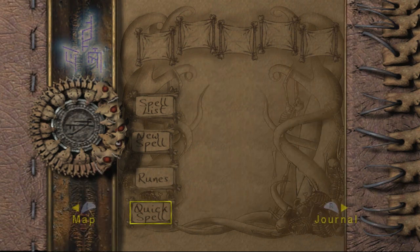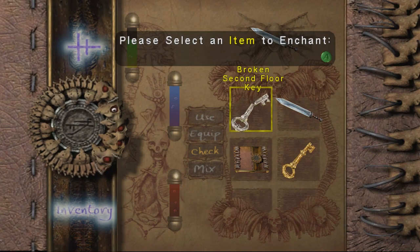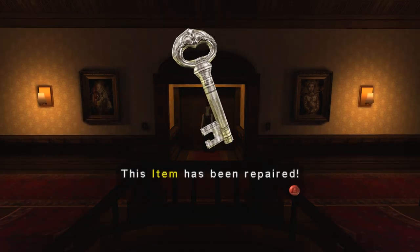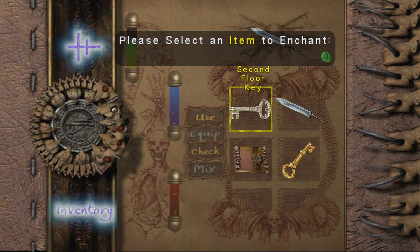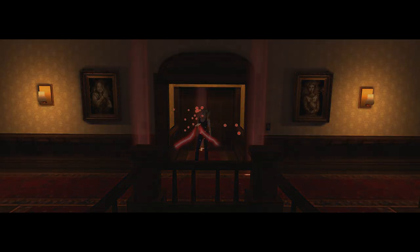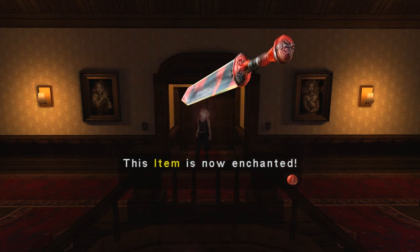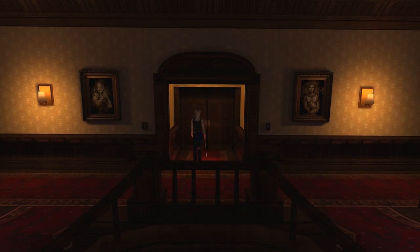Sweet. I assume the quickspell is still set, yeah. Well in that case, let's enhance my blade. And now that that's enchanted it might fit in the door, possibly. It is glowing red though, and the symbol looked blue — makes me think it still might not be compatible.